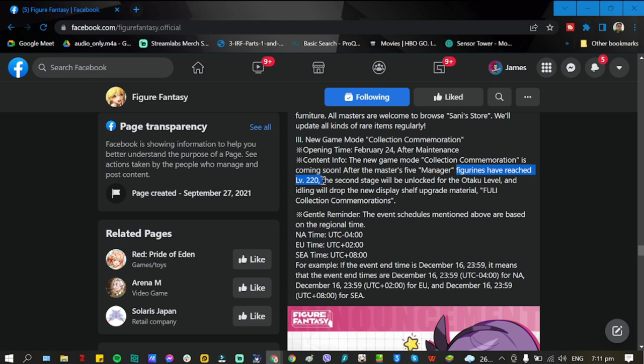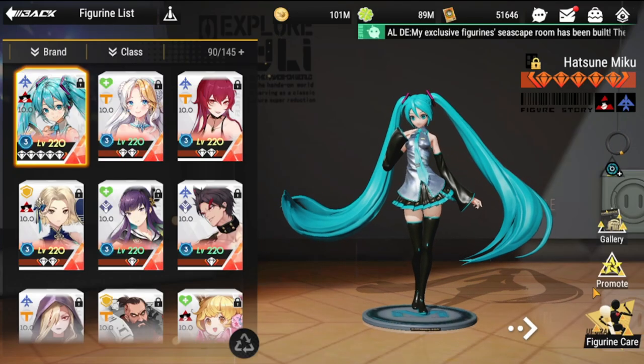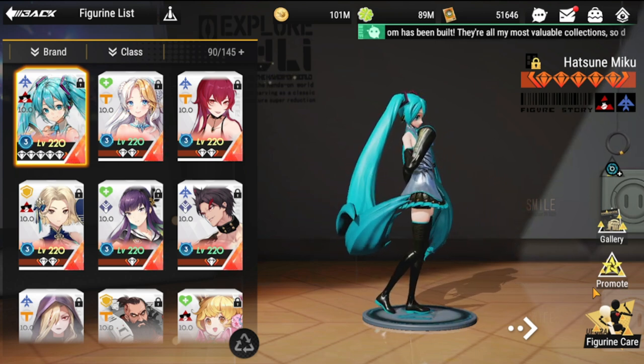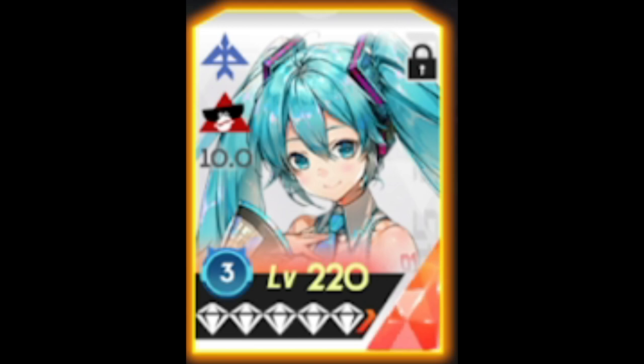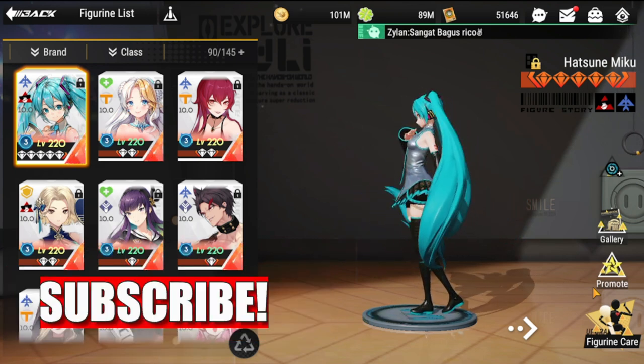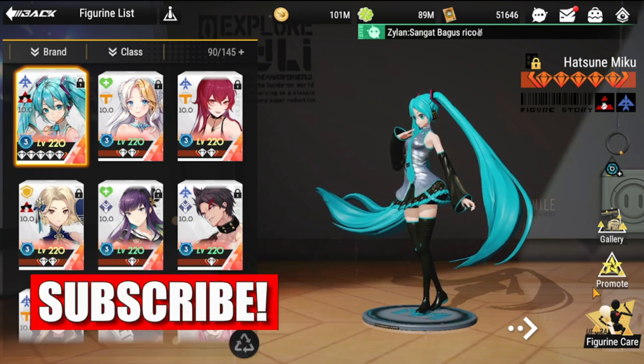A lot of people have been asking what the number beside your figure is — I'll show you in a while. So we're here in the figurine portion, and as you can see, each figurine has a number. The number three corresponds to a certain level — it's the Collection Commemoration level.